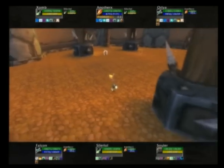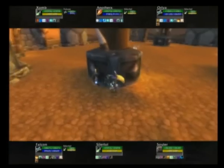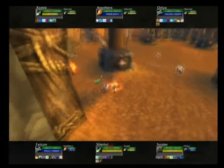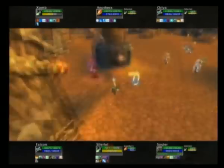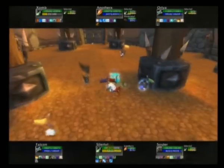Another great move, and that Rank 1 Frostbolt. So Zom's going to be able to get the opener on to the other Rogue, which is what they're going to do. He is wearing PvP gear, so it's going to help him a little bit out. But already taking a lot of damage, down to half life.